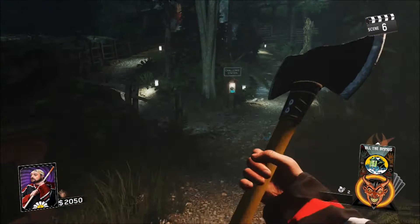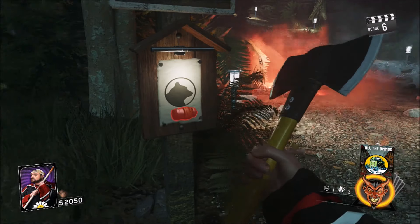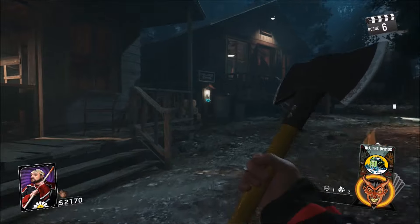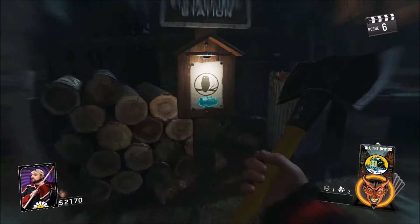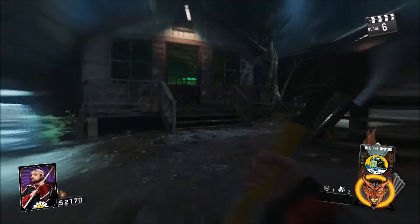Once you've completed both challenges, you're gonna pick up Rewind first, then make your way down to the Transponder challenge area and go up to where it says hold X or Square to pick up the Transponder.